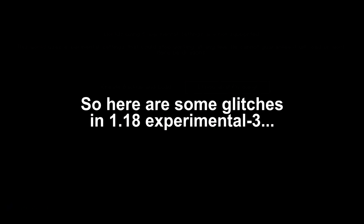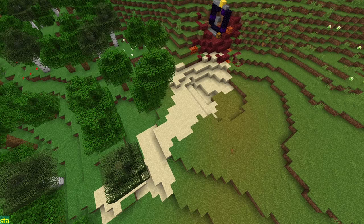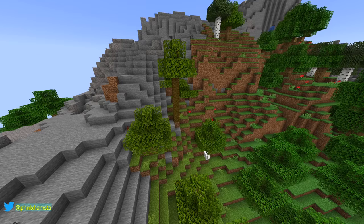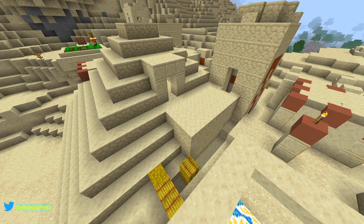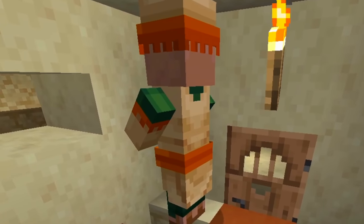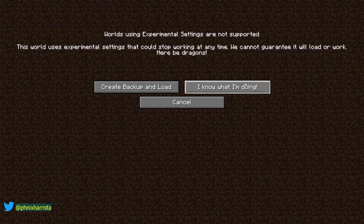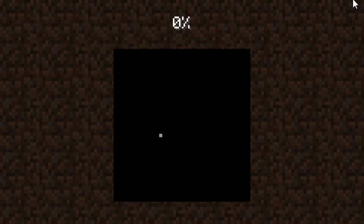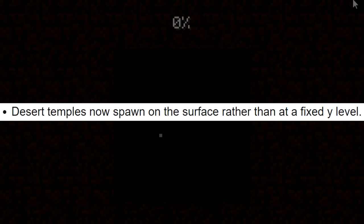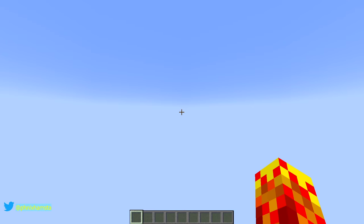Here are some glitches in 1.18 experimental 3: biome in the wrong place, desert village in the wrong place, smallest desert ever, jungle biome with only one jungle tree, a desert temple that has completely crushed a villager's house, smallest badlands ever, smallest snow mountain ever, and a giant hole. Despite all of this — obviously there are a lot of bugs, a lot of mishaps, a lot of unintentional world generation — but the results can be absolutely magical.